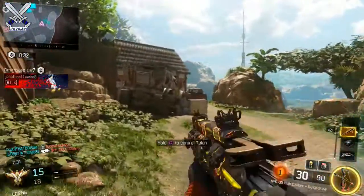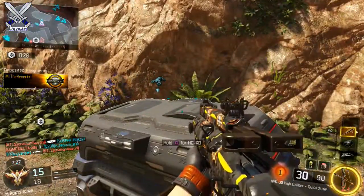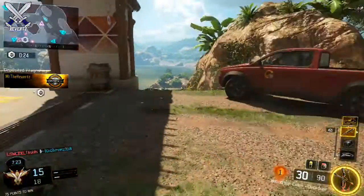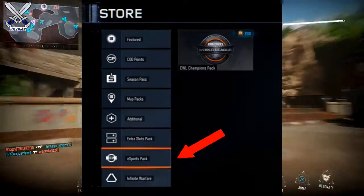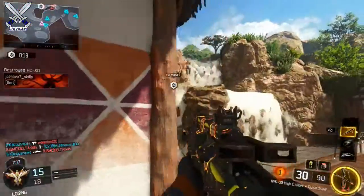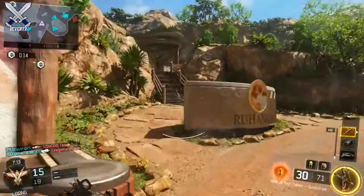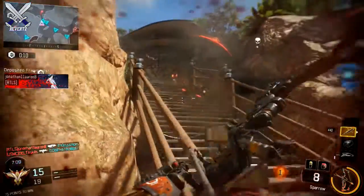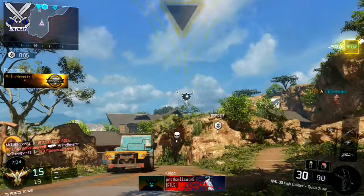I think the CWL pack wasn't actually supposed to go public last week — I think it's supposed to go public sometime closer to CWL Champs. The reason I say that is because when you went to the store to purchase the CWL personalization pack, it was listed under a section called eSports Pack. I think that section is going to be where you find personalization packs for other esports teams like OpTic, Faze, and Envy, etc.